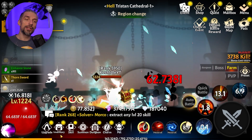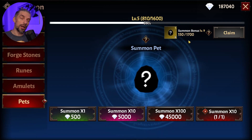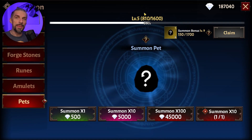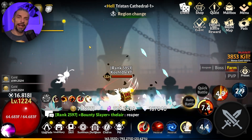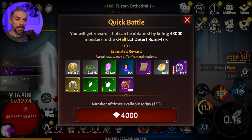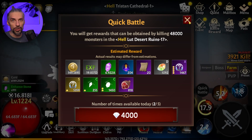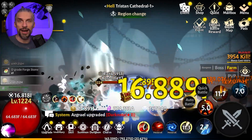Once you hit SSS awakening, you'll be back to summoning pets again because you'll need the proper SSS pets for your build — and that will take quite a long time. The guide says you'll have to spend about 50 to 150 million diamonds on this. Once your quick battle gives you 10 to 20 S-rank pets — around stage 1000 — you can stop summoning pets and go back to summoning runes.